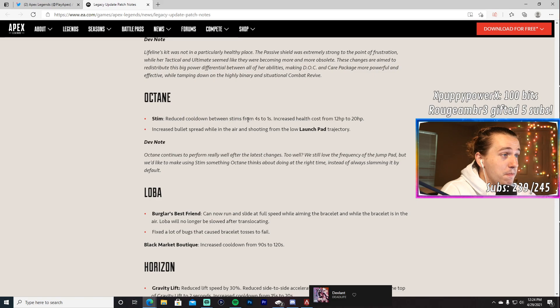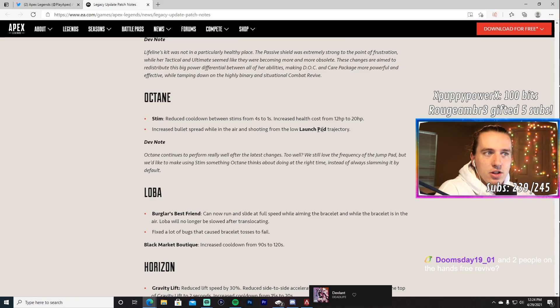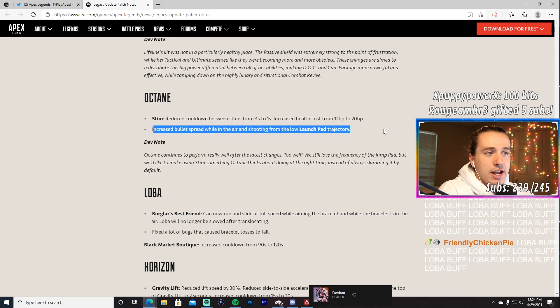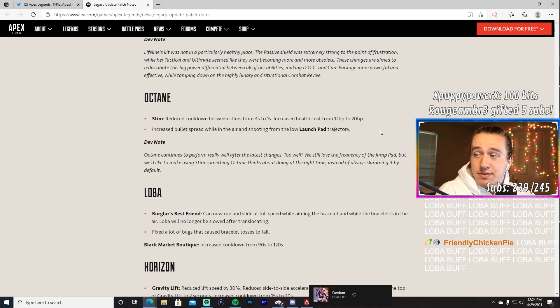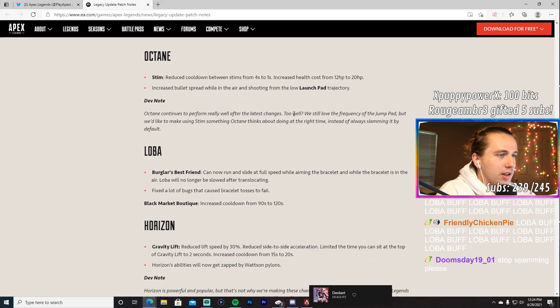Octane: Stim cooldown reduced so you can stim every second if you want, but it costs 20 HP each time. There's also increased bullet spread while airborne from the low launchpad trajectory, making you less accurate mid-air. The dev note says Octane continues to perform too well — they love the frequency of the jump pad but want Stim to be something you think about using at the right time instead of always slamming by default.